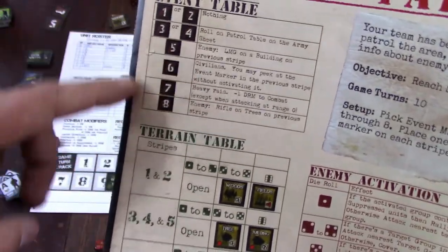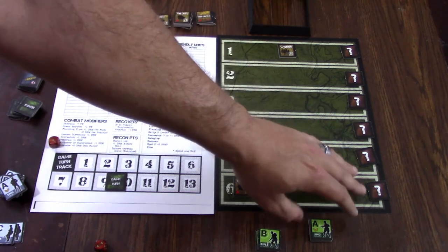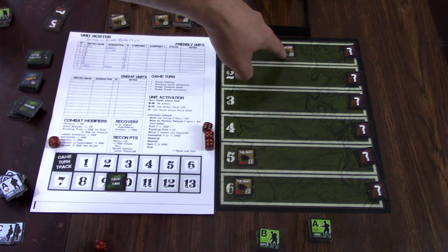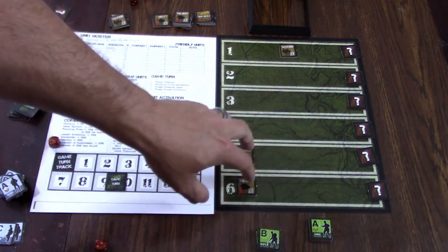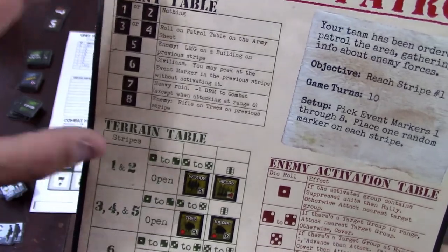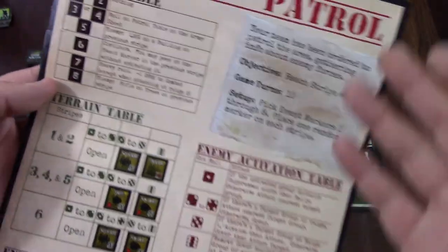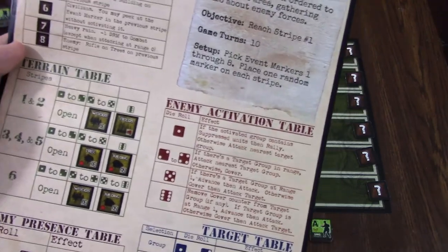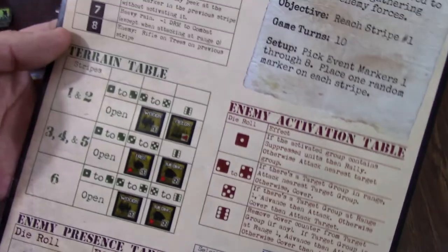For mission one I only need six, but all eight will go in the cup. That way the mission will always be random because I won't know which six event markers are down or what order they're in. That gives this game massive replay value — I love how they did that. Here at the top left is your event table, which tells you what those markers do. It doesn't tell you where to put them. The way I've set my board up: the right side is where all the event markers are, the middle is where I put a terrain marker covering the entire stripe, and the left side is where I put a terrain marker covering only a specific group.